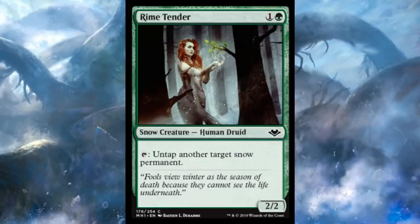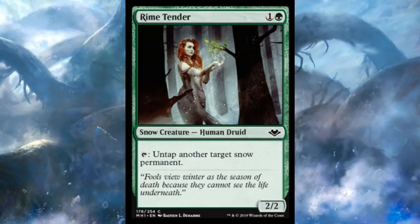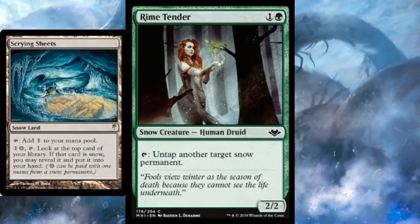I also want to take a look at Rime Tender. Just two mana for this effect is okay as long as it's untapping a land, because it's effectively a two-mana ramper with a decent body. What I really like is when you have multiple copies out — you can just infinitely untap them, use one to untap the other. There's not much you can exploit doing this, but there's Questing for Renewal — untap all your creatures every turn. And if nothing else, this gives you extra activations on Scrying Sheets in your snow deck.